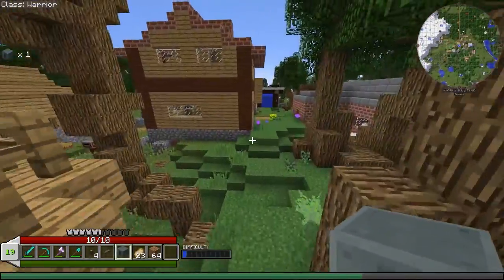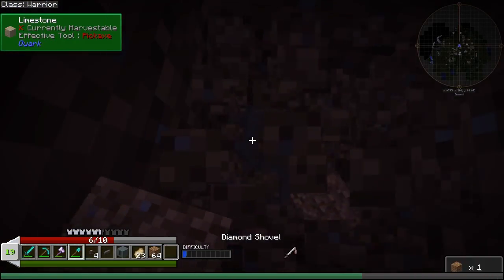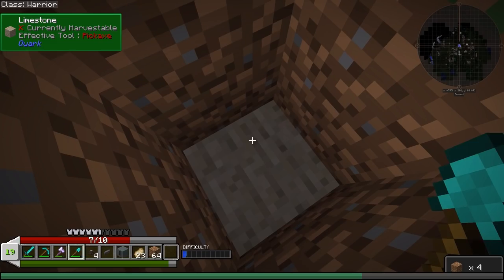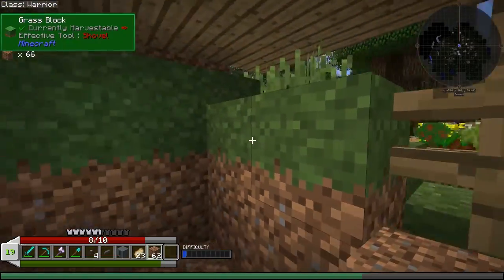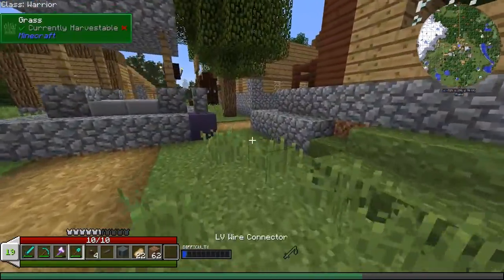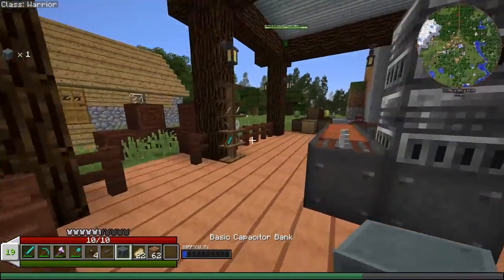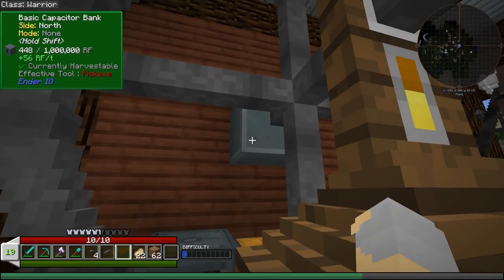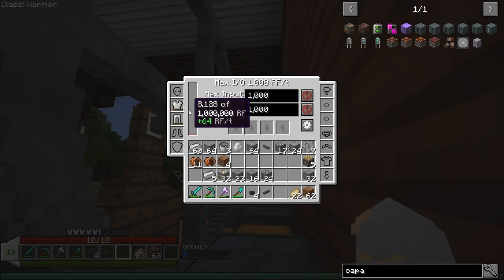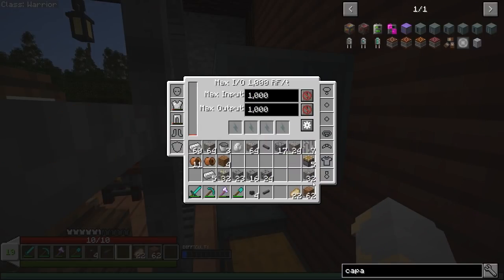Now we go back — whoa, whoa, whoa, what? What in the world? The game is trying to kill me, my friends — you saw it right there, it's trying to kill me! I don't even know what just happened. I guess it's fine. Let's try putting the capacitor directly on the dynamo. It is getting power — it's facing a direction I didn't want, but it is getting power at 64 RF per tick. That actually does the job just fine.